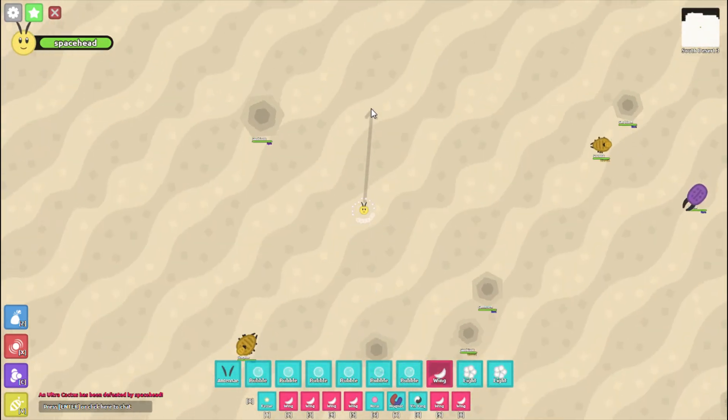This insane ultra-hunting method triples your ultra-kills, and all you need to do it is the settings menu and a portal.